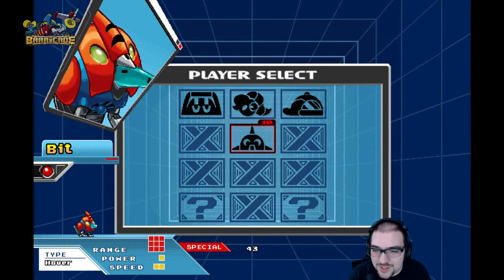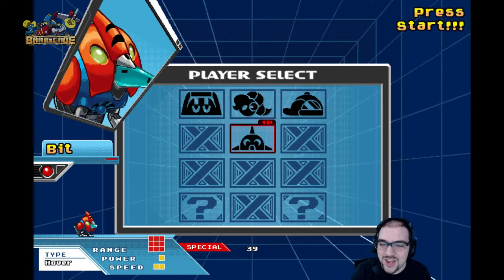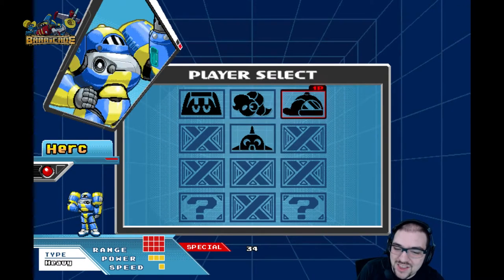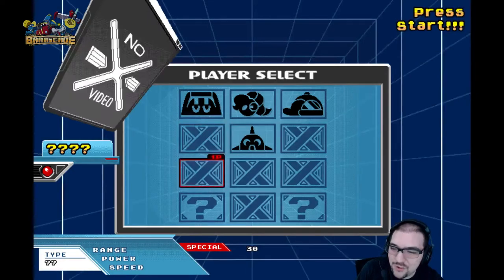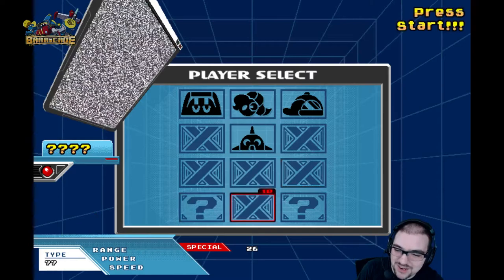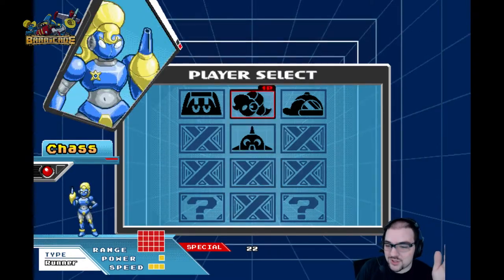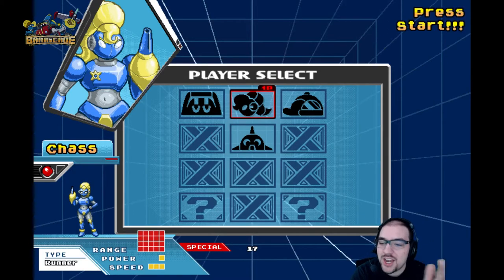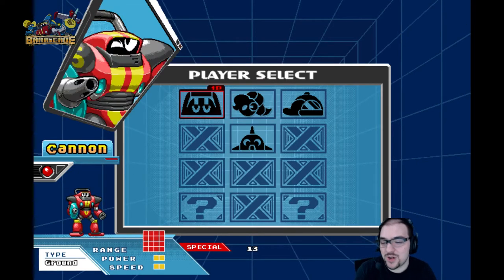One thing I need to point out is the polish. This is so beautifully polished. Look at this character select screen. It kind of reminds me, in a way, of Marvel vs. Capcom 2 — at least in the way the background looks and the way that the animations are done. That is really cool looking. Got the random options there. Really nice looking. The sprites look wonderful. They all follow the same aesthetic.